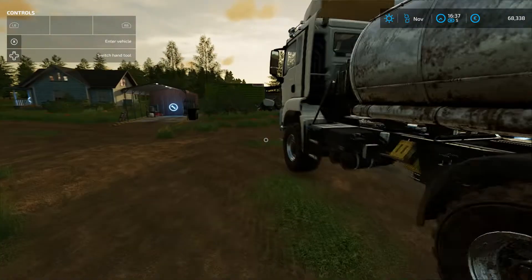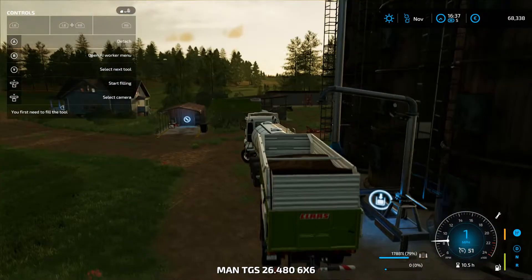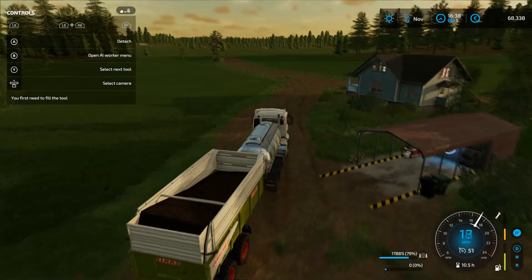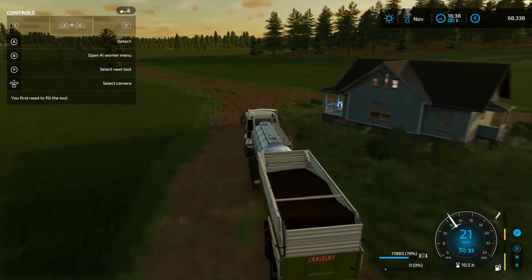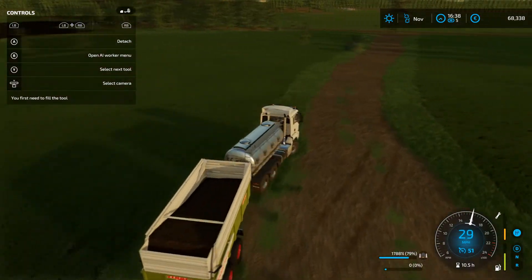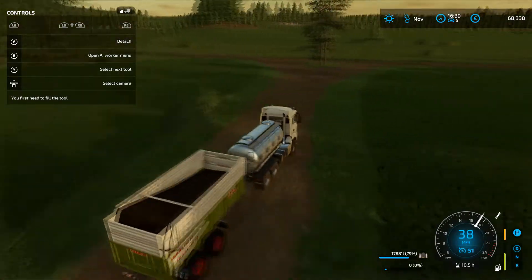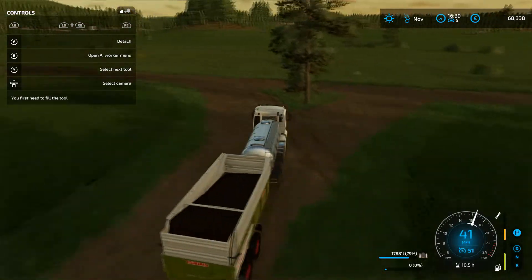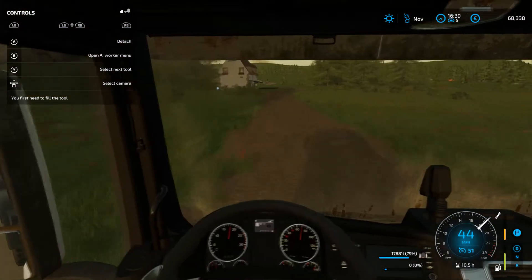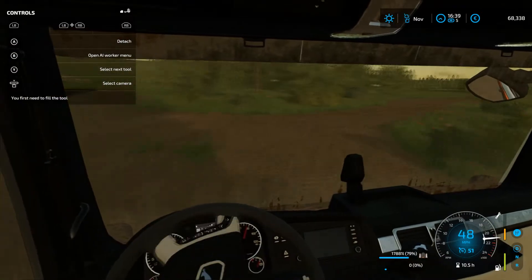Let me get this last load of stuff over to the BGA. We'll load that in, and then we'll probably call it a night because there's not too much else to do in the dying light of the day. So we've got four fields — three fields and one grass field. We've got the wheat, the barley, the canola, and a grass field on the go, so that's good.